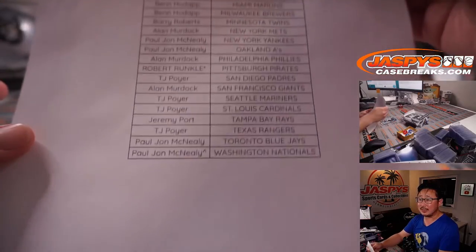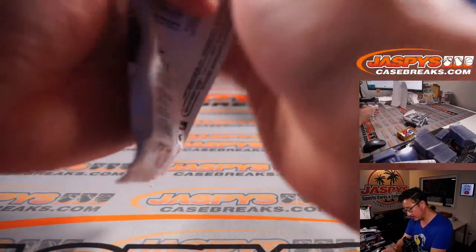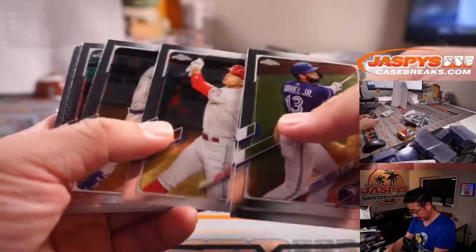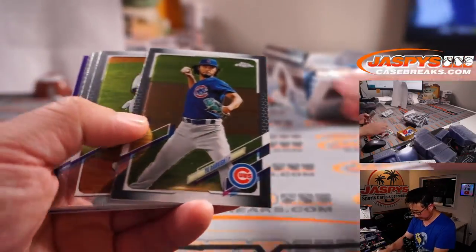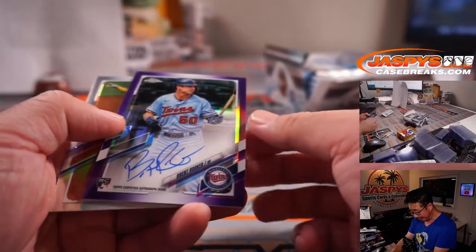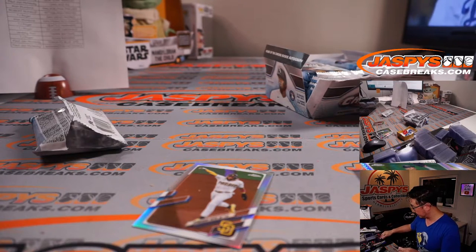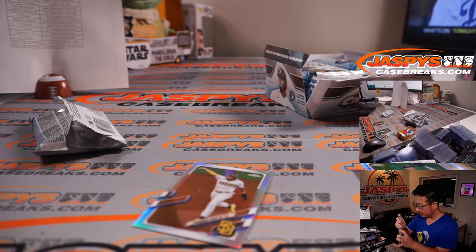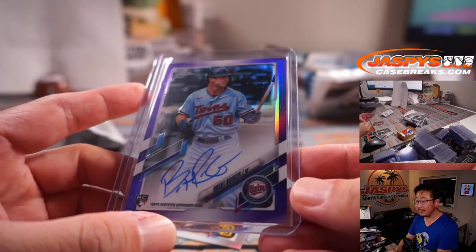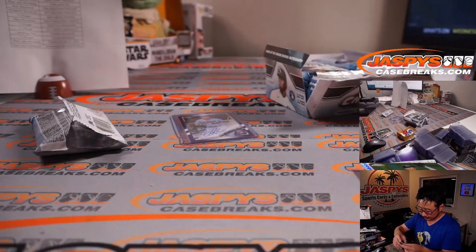There it is, hot off the presses. Let's see what we've got in here. We've got a Kevin Crimeer hyper parallel and an autograph — look at that! Brent Rooker purple auto for the Twins, and that'll be for Barry Roberts. 246 out of 250. Not bad out of a filler pack. And then we've got a Tatis Jr. refractor.